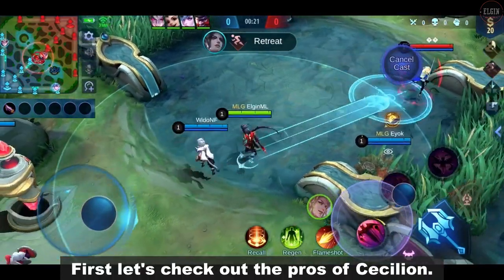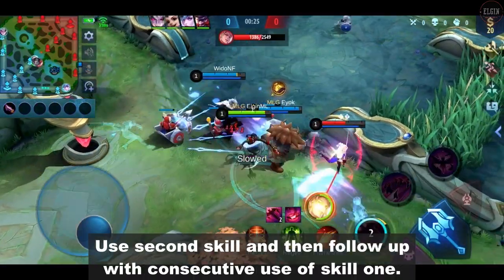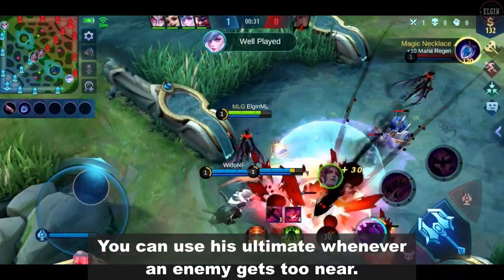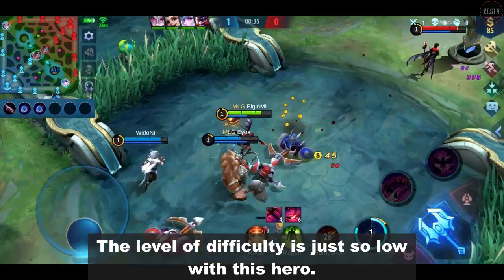First, let's check out the pros of Cecilion. Cecilion is extremely easy to use. Use the second skill and then follow up with consecutive use of skill 1 — that's all there is. You can use his ultimate whenever an enemy gets too near. The level of difficulty is just so low with this hero.